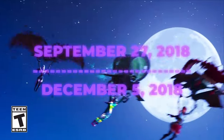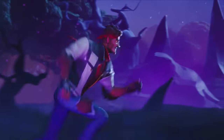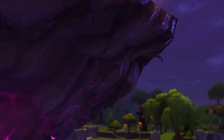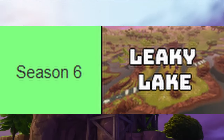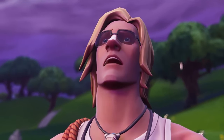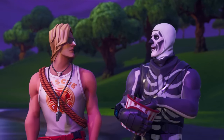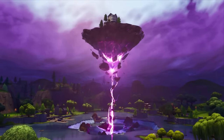Season 6. Starting on September 27th and ending on December 5th of 2018, Season 6 was themed corruption. After Kevin the Cube sank into Loot Lake, he brought up the house and created a floating island, leading Loot Lake to become Leaky Lake. Over the course of the season the floating island would travel to 7 different runes added to the map and absorb their power. By the end of the season the floating island returned to Leaky Lake and Kevin the Cube became unstable. On November 4th, Kevin the Cube exploded, giving us the Season 6 live event named the Butterfly Event.